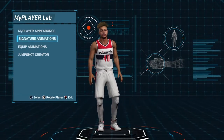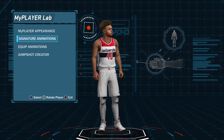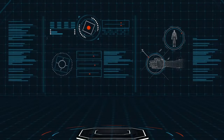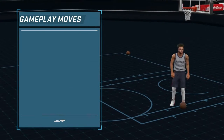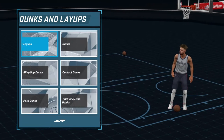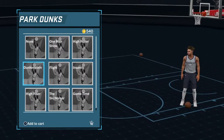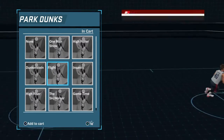So I'm gonna just start this. First thing you want to do is go to MyPlayLab — I'm already here. You want to go to signature animations, then go to a gameplay move. Because I'm on my slasher right now, I'm gonna go for a dunk and get this. So you can see it's in my cart right now.